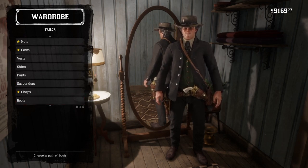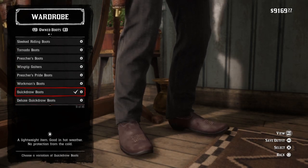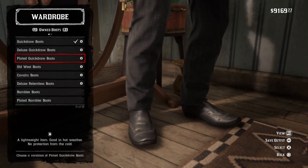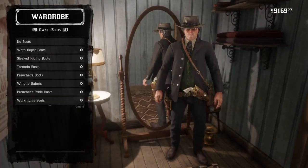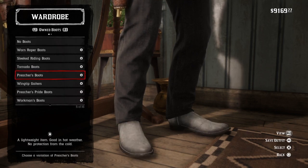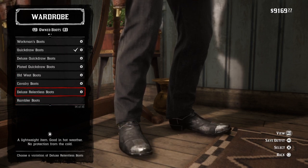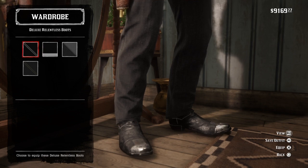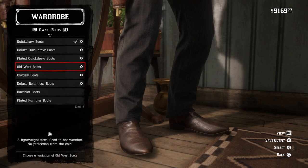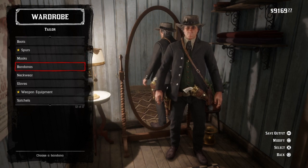No chaps. For boots, I thought it was flat black but it's more of a brownish color, so I went with the quickdraw boots in a reddish-brown color. Tornado boots work but feel a little too bright, though they do have a nice design on them. The deluxe relentless boots work, and the relentless boots themselves would probably work as well. No spurs, no masks, no bandanas.